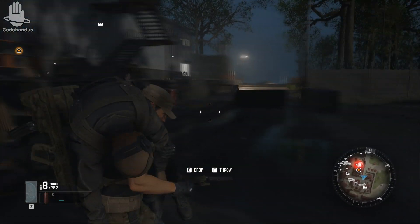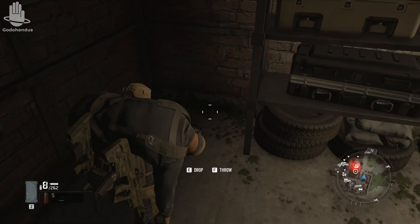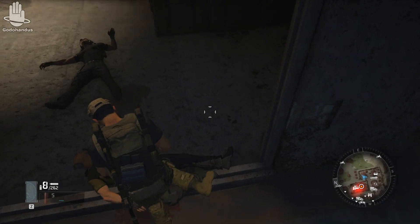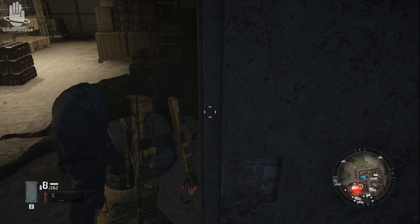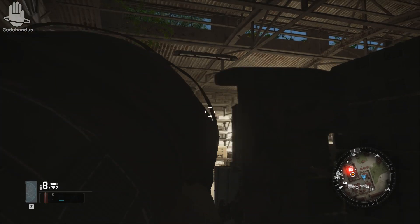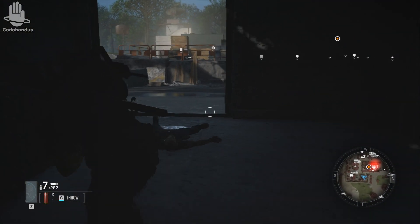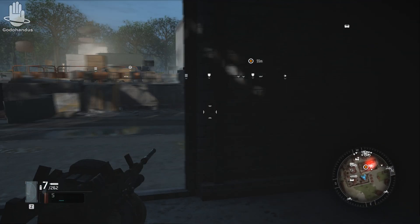I can hear someone inside this building moving — hope he doesn't see us through a window. Two more enemies to deal with. This one near the building is the most dangerous — half his body is outside. Someone almost spotted me. Might as well take out these lights too, then move this guy just to be sure before heading to the objective.